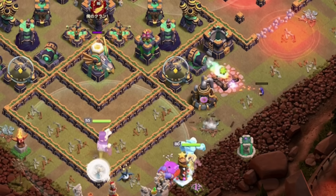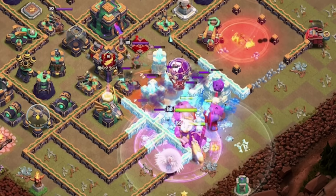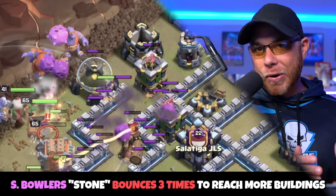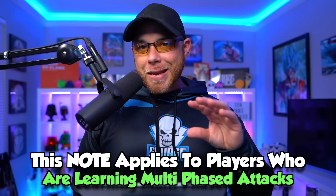There goes the Ice Golem, followed by the Archer Queen, a pack of Super Bowlers, and some Balloons working their way into the center of the base. They follow up with a Poison spell on the Witches from the Clan Castle and a Rage spell. One of the unique things about Super Bowlers is that they have a third bounce, unlike the regular bowler, so you can take out a lot of buildings in the center really fast with just three or four Super Bowlers.